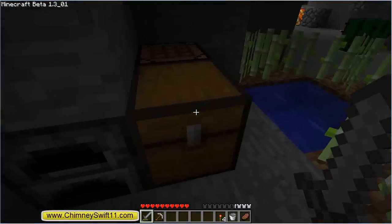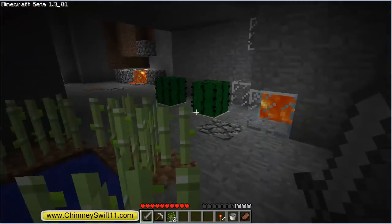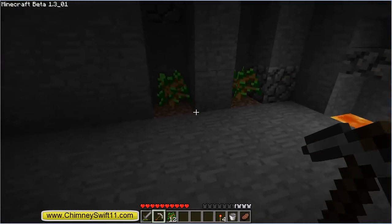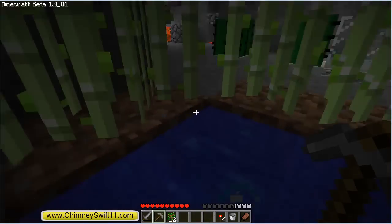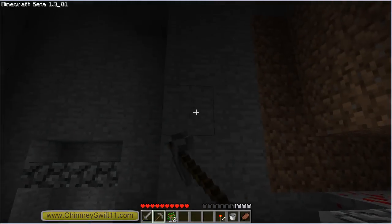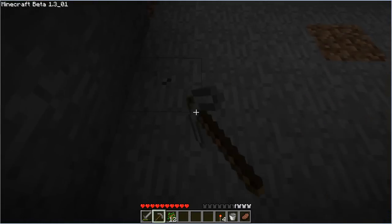Today what we're going to be doing is trying to get these trees to work again. In the last episode you saw me fail miserably with the tree growing. I saw a tip from somebody in the comments who told me that trees need 7 spaces to grow. So I don't know how many I have: 1, 2, 3, 4, 5, 6, 7.